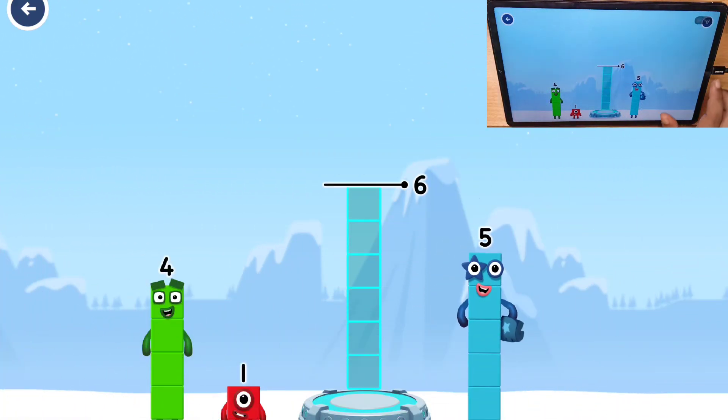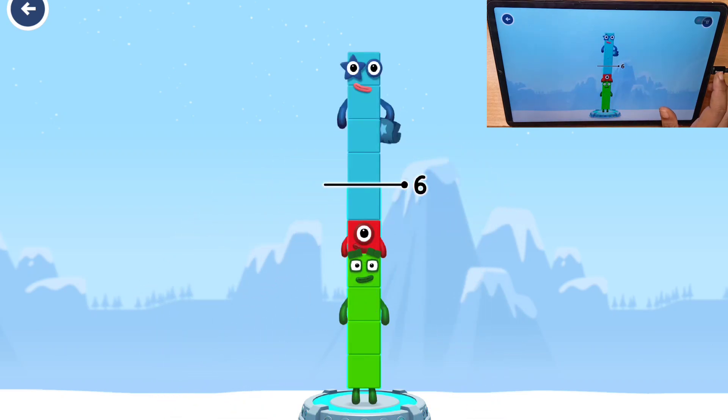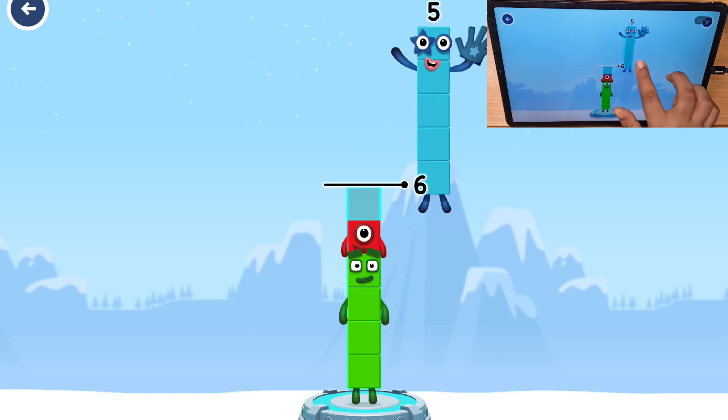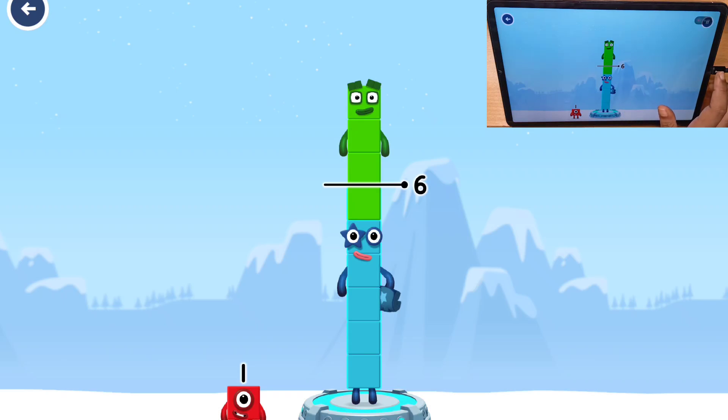Add number blocks to make six. Four... one, five — too much! Try a different one! Five, four, one, five — four, you've got too much there! One, you've got too much there!